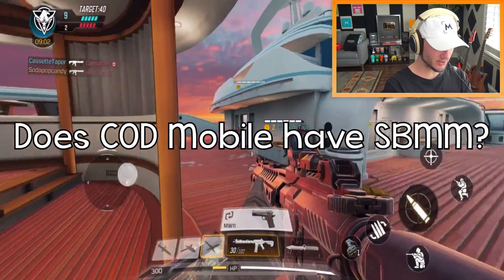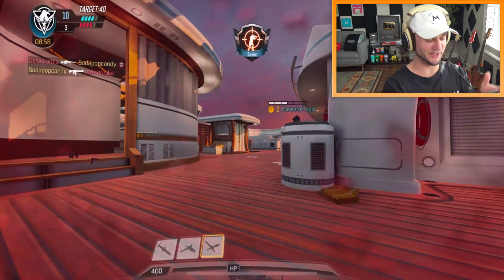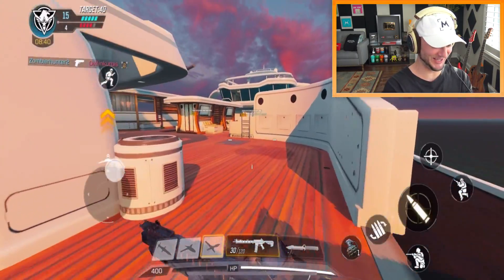You gotta aim up there, not at his toes. I'm curious to see if this has skill-based matchmaking — like if it knows that I'm horrible and it's putting me against other really terrible people. I think he's using the Intervention. He just tried to quickscope my toe. This is such a struggle, but I feel like I'm getting a little bit better.